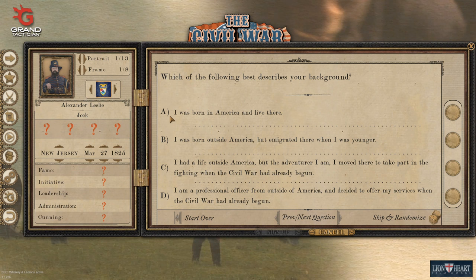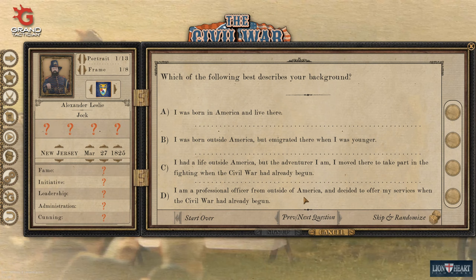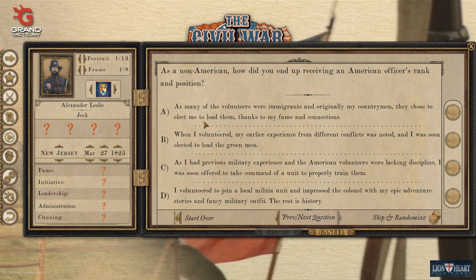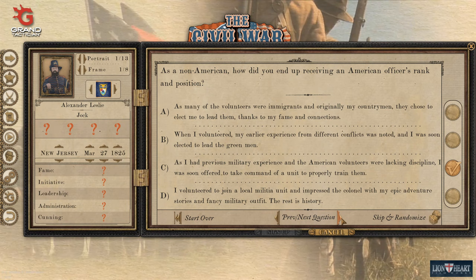Which of the following best describes your background? Born in America, emigrated, lived outside of America, came for the war, or were a professional officer? We're going to say that we're a professional officer - maybe not currently employed, but that's what we were doing. As a non-American, how did we end up receiving an American officer's rank and positions? We'll go with previous military experience. We are a professional soldier.